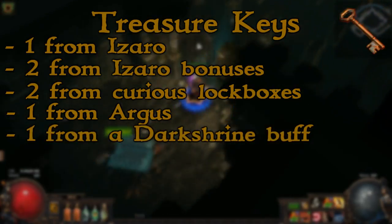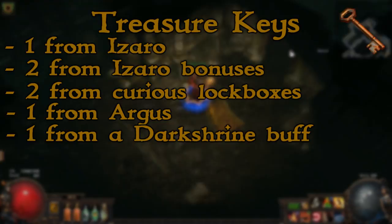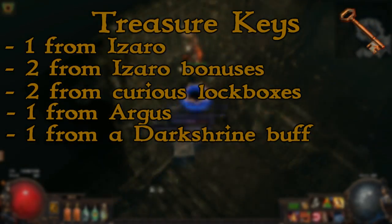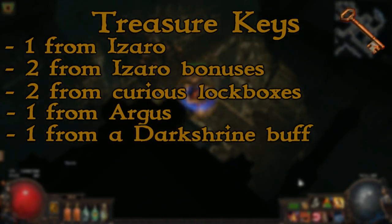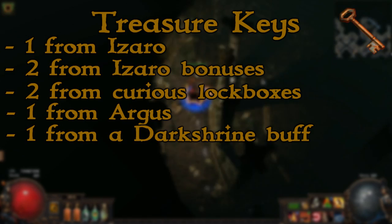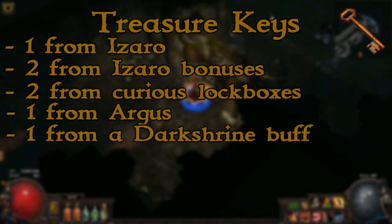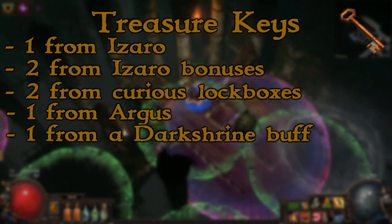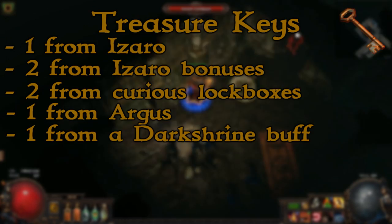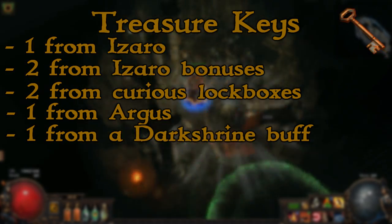Now the one most people don't know about is the additional key you can get from a dark shrine buff. Dark shrines are things you can find on any map — they are places you cannot reach initially and have to find a hidden switch, then an area will open up, but you can see these areas on your mini map. There should be four dark shrines on each Labyrinth run, but I've seen times where there were only three. One of the dark shrine buffs says 'discover what lies within' in the chat, and this means you will get an extra key to drop from the final Izaro fight. You can only get this dark shrine buff once per run, so you can only get one additional key from dark shrines.